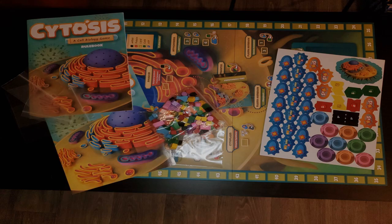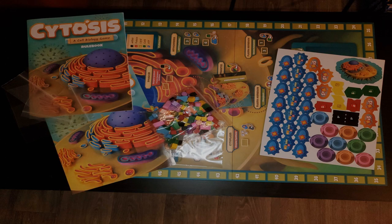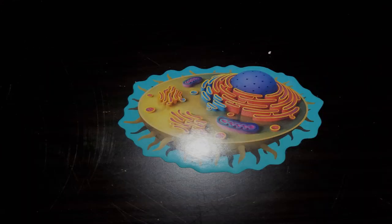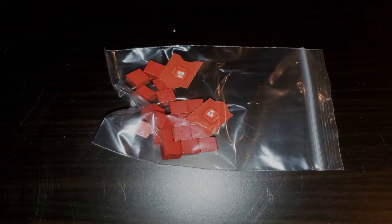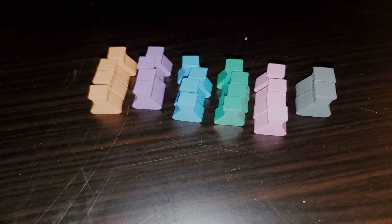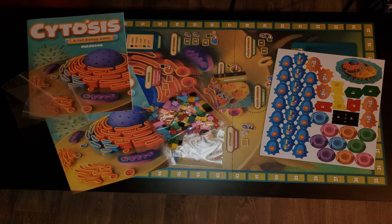So the game comes with a lot of stuff, starting with a rulebook, a two-sided board, a pamphlet explaining the science, 43 cell component cards, six goal cards, one first player token, 25 ATP tokens, 66 macromolecule cubes split between red protein, black mRNA, green carbohydrates, and yellow lipids, 22 flasks in both player colors and gray, 15 round player markers, 10 transport vesicle discs, and 8 multiplier tokens for keeping track of large amounts of resources.